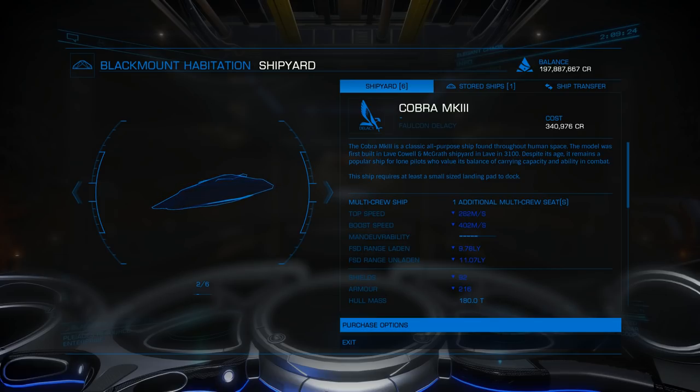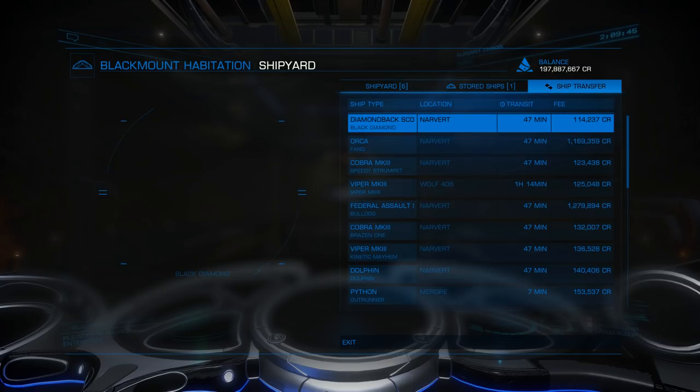But that's if you want to go all the way to Beagle Point. Otherwise I've seen exploration builds in Imperial Clippers at 25 light years. It's going to take you a while to get there, but once you get there you're just scanning around the local area anyway. So let's look at what I've got for some of my exploration vessels.